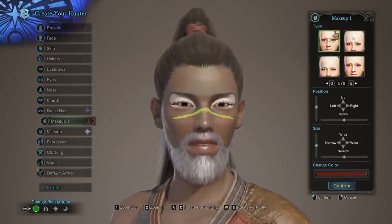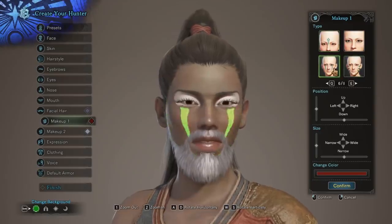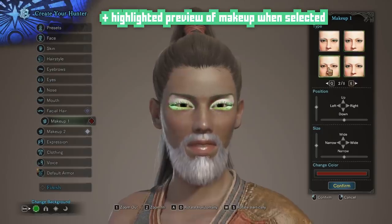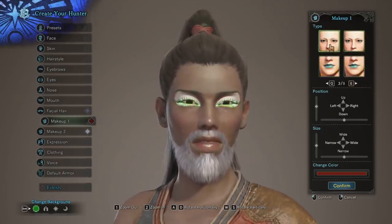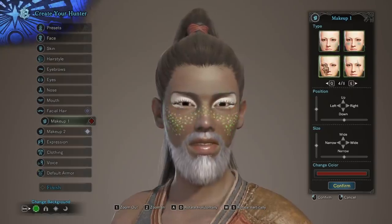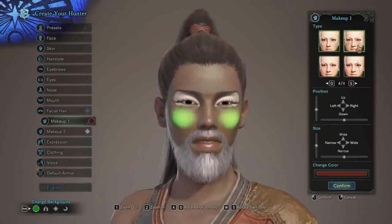A small quality of life thing worth praising: whenever you select a different type of makeup, it highlights what's changed. This is great for subtle things like different types of eyeliner that may be hard to notice if they even changed anything.